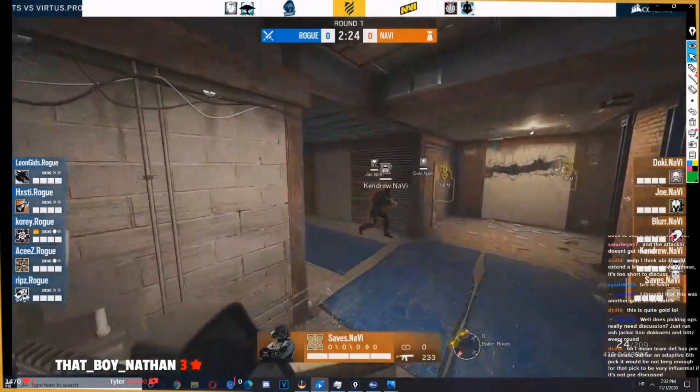Rogue actually rotated for the Lobby and the Freezer push. NaVi is very fun to watch — they are very aggressive, especially on Kafe. They are going to jump from every single window possible.